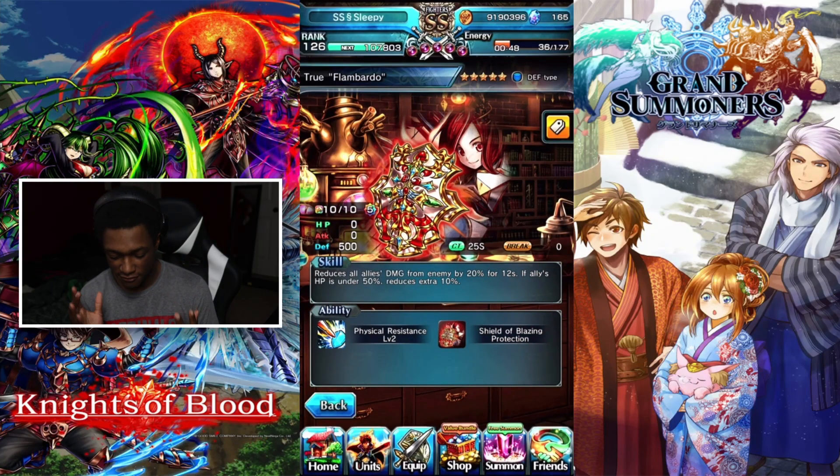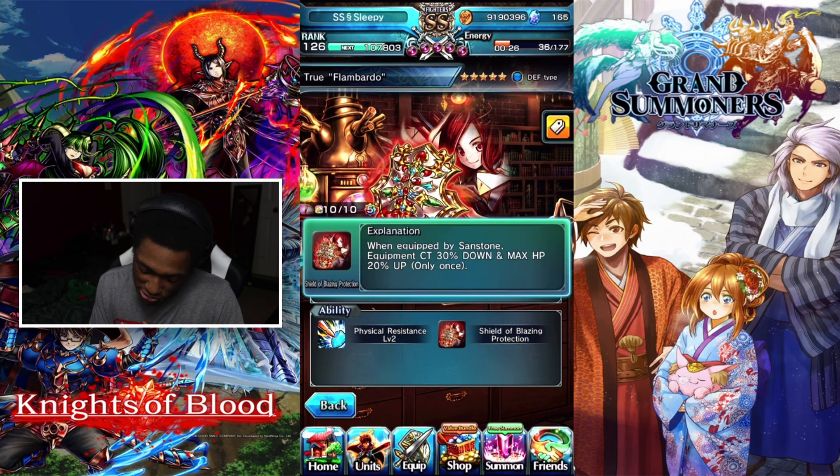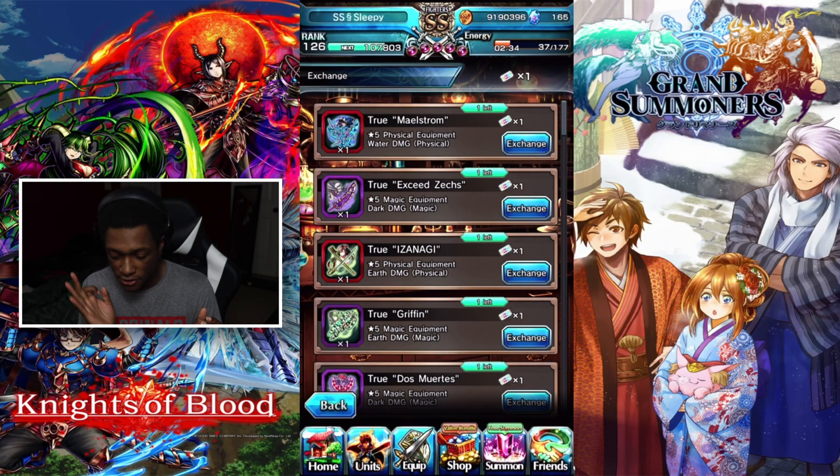If you're getting Sandstone you probably want to get her true equip too, because it's versatile and you can run it on multiple units — reduces all allies' damage from an enemy by 20% for 12 seconds. If ally HP is under 50%, reduces it an extra 10%, and you get physical resistance down by 10%. There are certain equips that you'll mainly run on their specific unit, like Fena's equip, but others like Sandstone's, Earth Mirror, and Dark Zor's equips can be run on multiple units.